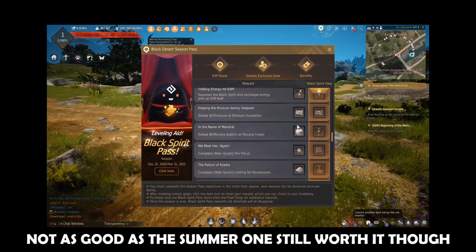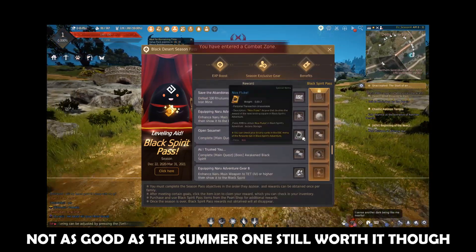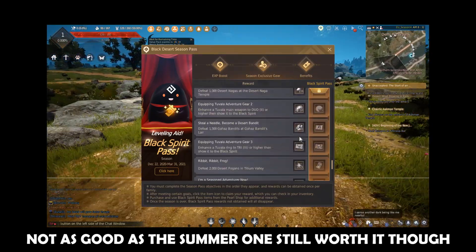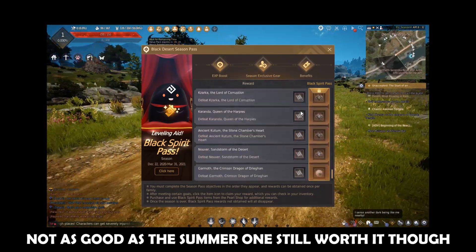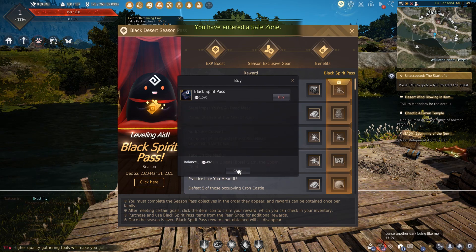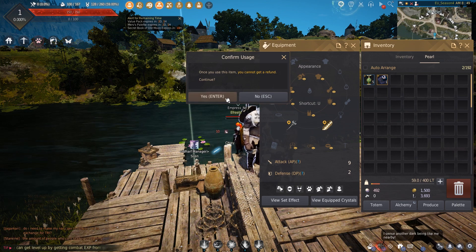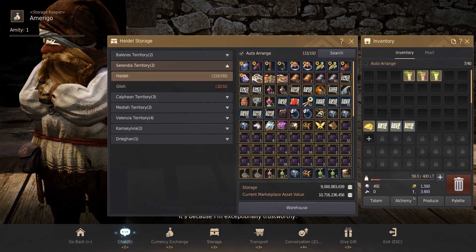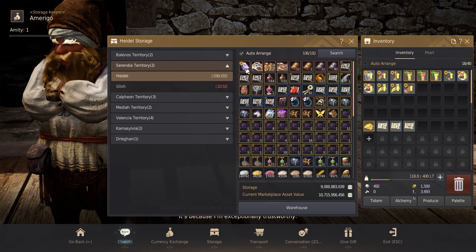My end goal is getting Tuvala PEN accessories. Are we going to get those? I don't know, but just by hitting level 60 and 61 you get two PEN accessories, which are equivalent to a Tet Crescent and a Tet Narc. Just having these two coupled with the Kaposha PEN belt from season rewards, and then the regular rewards for hitting 61 and 62, basically this season should propel me way ahead in terms of accessories — which, let's face it, failing 14 Tet Crescents in a row isn't a fun pastime, unless you're into some weird stuff.